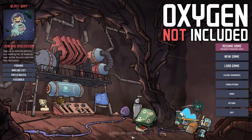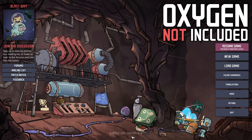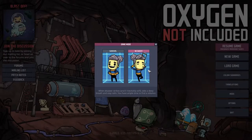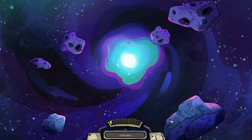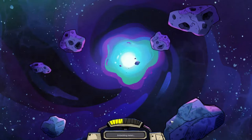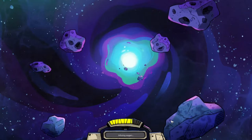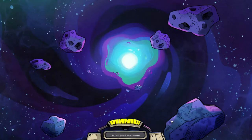Welcome everyone to a game called Oxygen Not Included, and today we're putting Bear Grylls to shame. We're not just drinking piss, we're making piss our way of life in this game. Basically we're going to be playing an easy playthrough and just going to be turning piss into the main state of our entire civilization. We're going to be filtering our own piss into our water, into our crops, into our power. Everything will be powered by piss.